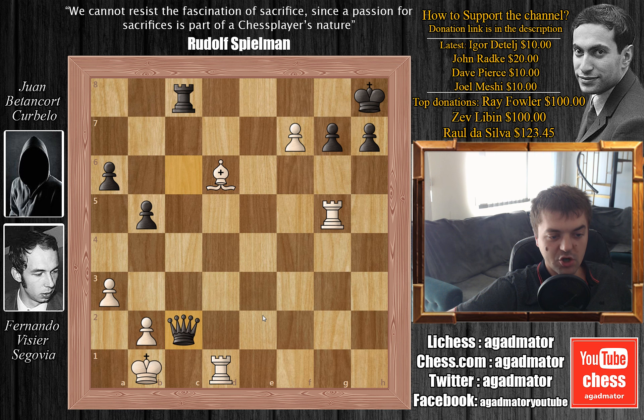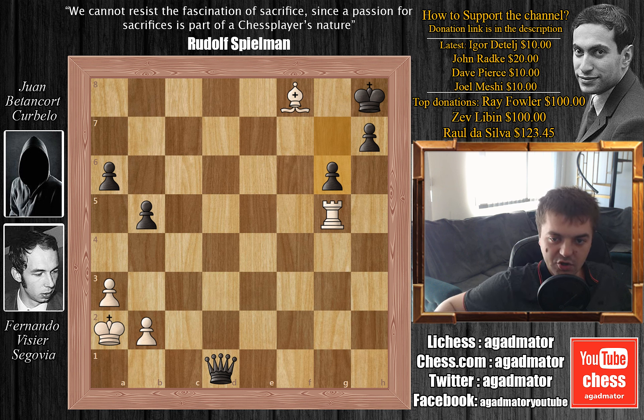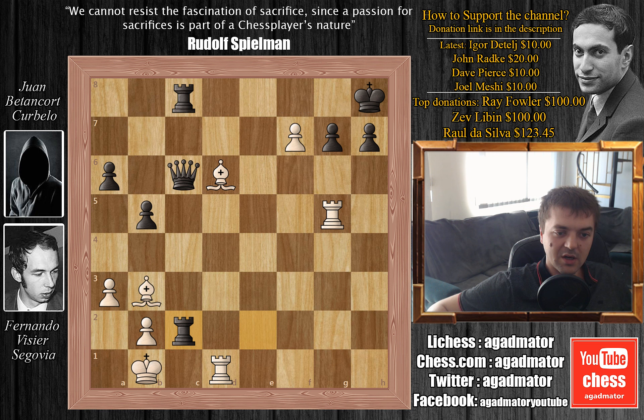Juan plays rook captures on c2, with the idea of bishop captures on c2, queen captures on c2 with check, king to a2, queen captures on d1, f8 queen, rook captures queen, bishop captures rook on f8, now threatening the g7 pawn, and after g6, black is completely winning. But unfortunately, after rook captures on c2, Juan completely missed Fernando's idea.